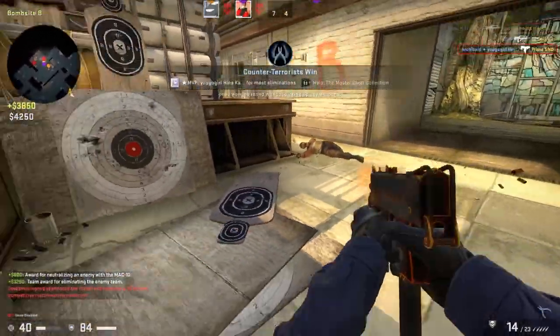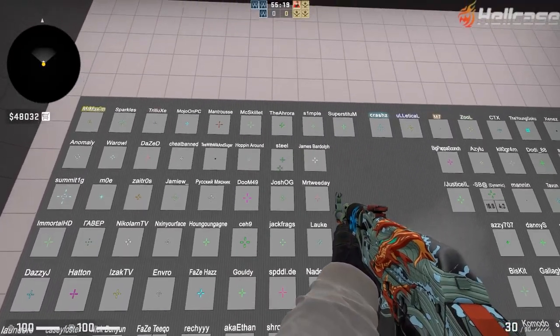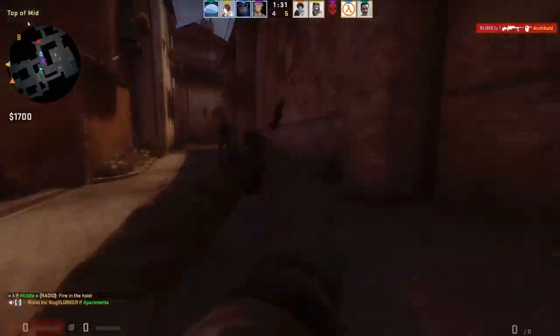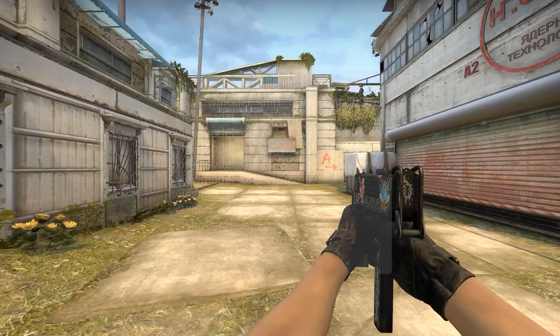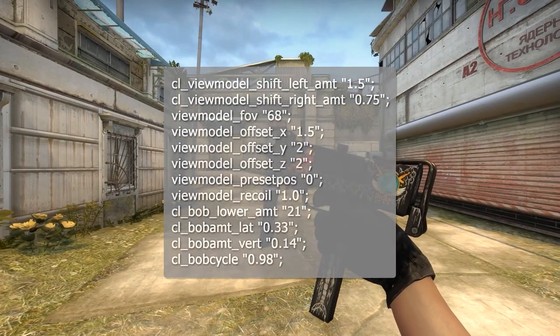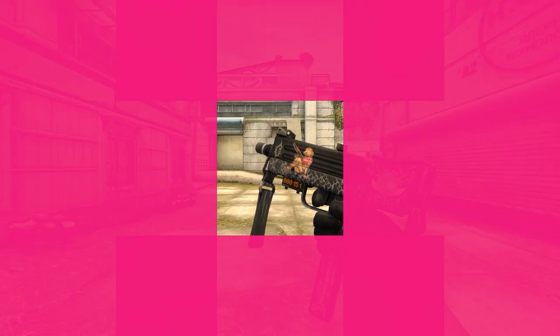After you master the drive-by, we need to talk about your crosshair. Usually in CSGO, you have the freedom to personalize your crosshair and still be competitive, but when you're using the MAC-10, that's not the case. There's only one viable crosshair for the MAC-10, and I'm putting it on the screen now. Copy these commands into your console, and your game should look something like this.